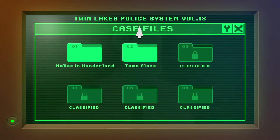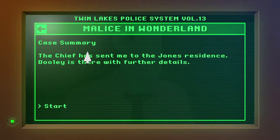So yeah, this is kind of interesting first thing. I guess there's like mini stories as part of this game - Malice in Wonderland and Tome Alone, which should set the pun-tastic tone. Twin Lakes Police System - that's funny, it's a Twin Peaks reference. Let's pick File 01, see what happens.